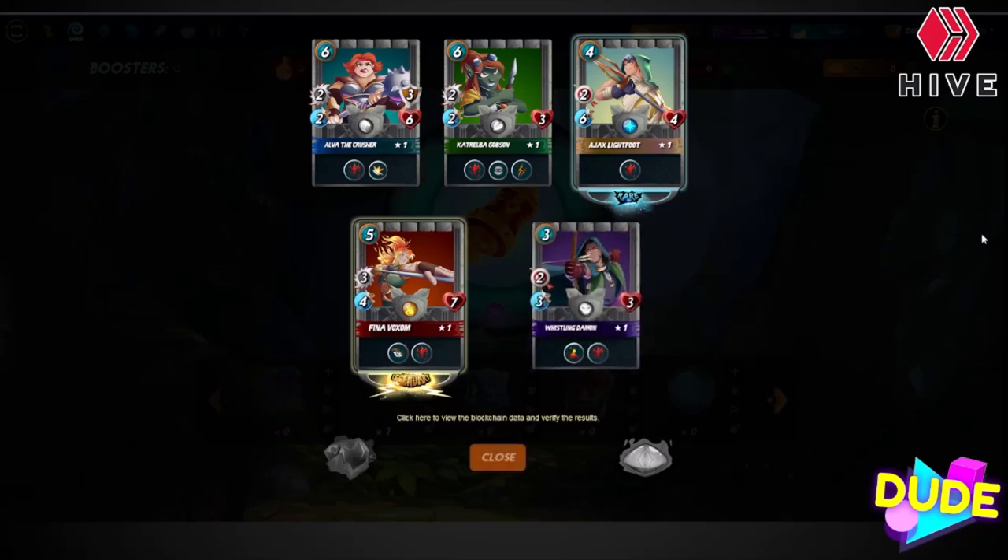Last one guys — Whistling Daemon. He's always a good card, common in the death splinter. Dude, that's awesome — we got ourselves a legendary and a rare, and even our commons are pretty good. I am very happy guys!